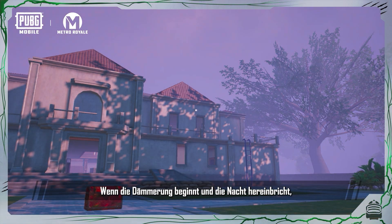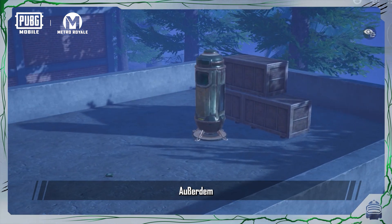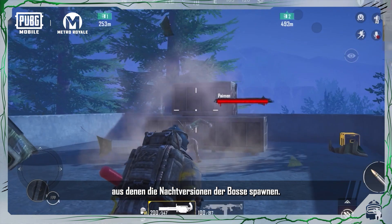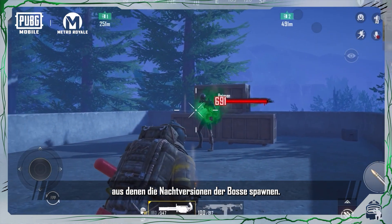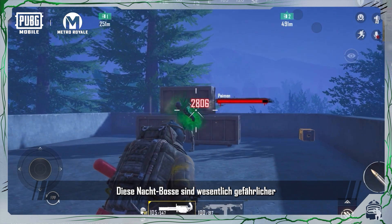When dusk and night fall, the fog becomes thicker, as you may encounter zombie hordes in the wilderness. Additionally, at night, special containers near existing bosses will spawn a nighttime version of the boss. These nighttime bosses are far more dangerous than their daytime counterparts.